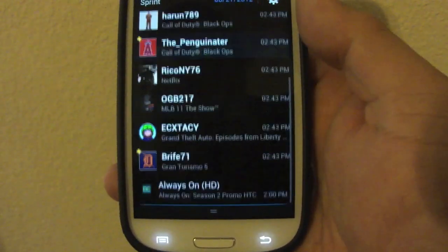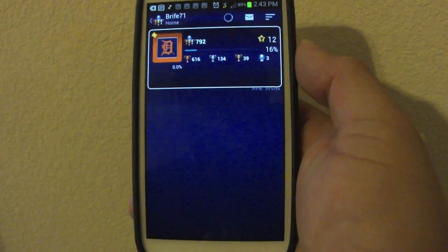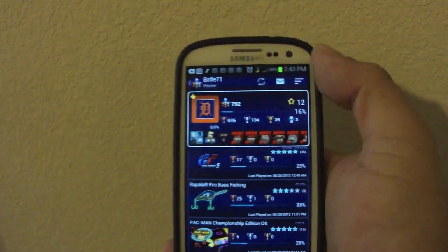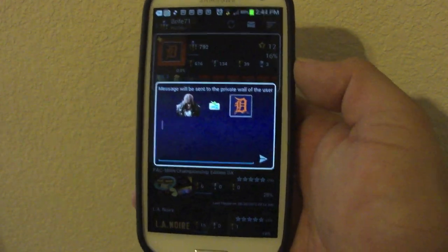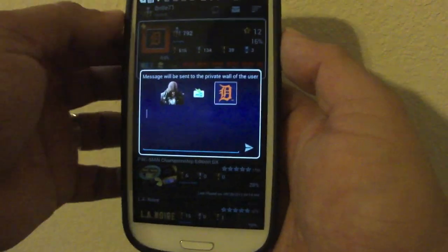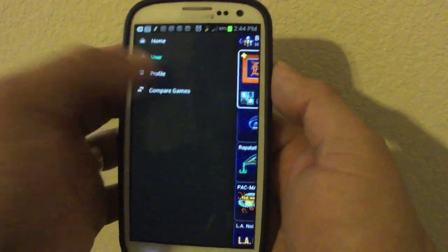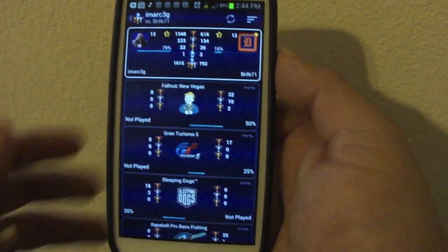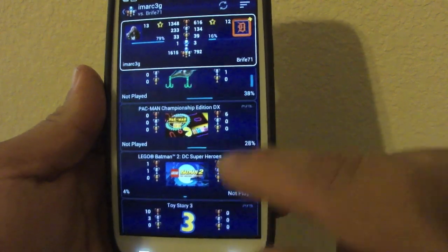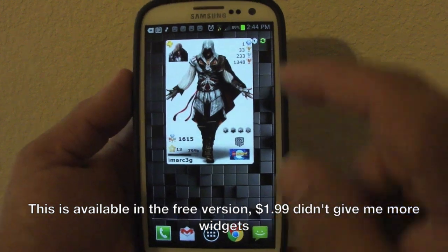If you click on one of your friends, you can see all their progress. You can send them a private message, but that message goes to the in-app wall, not to the PSN inbox — they need to have this app to see it. You can also compare your games with that friend, seeing progress per game side by side, which looks very nice.